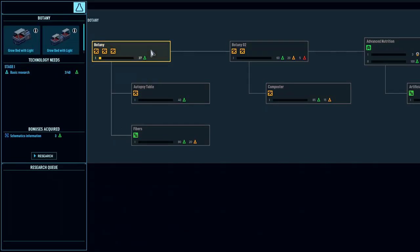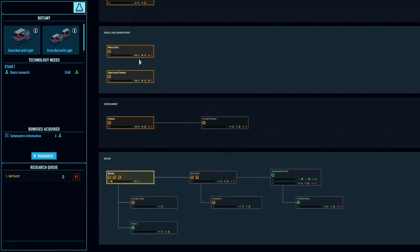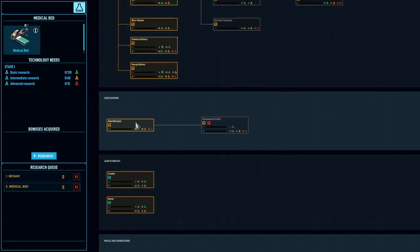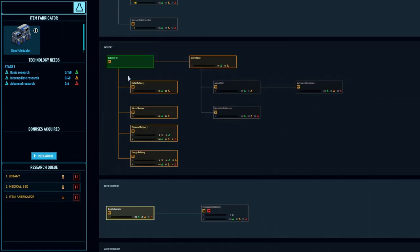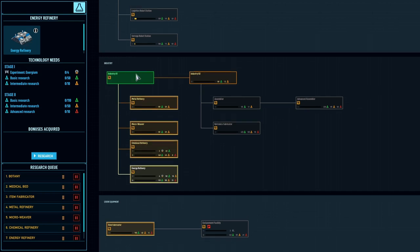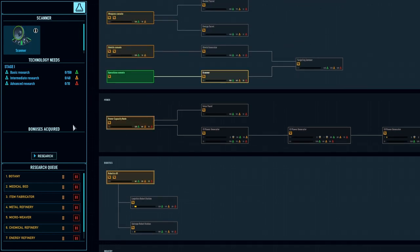Let's research something. We want to research botany and we want to research medical bed I think. And then we want an item fabricator - that sounds like it could be a useful thing. And we probably want to research metal refinery as well. Industry two... micro weave, chemical, energy, robotics - that would probably be a good thing. Power capacity, scanner.